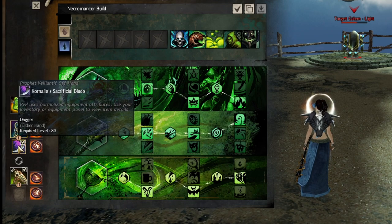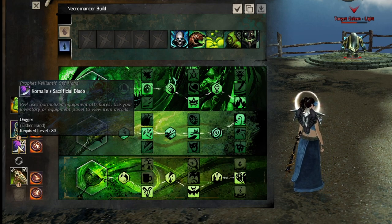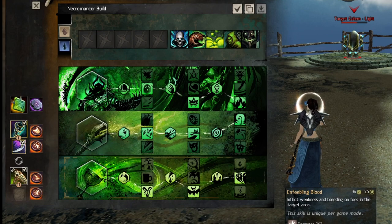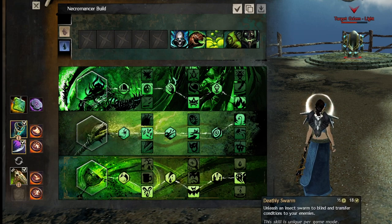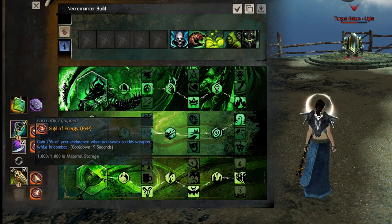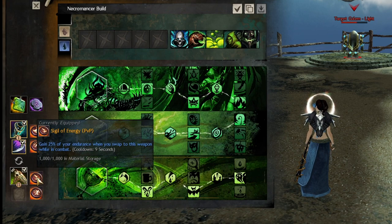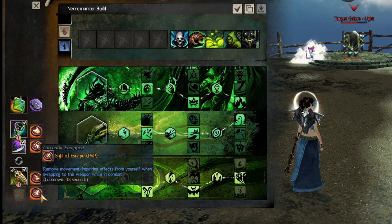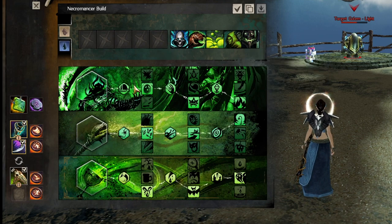The dagger offhand is really nice because warhorn and focus don't have as much down cleave. Dagger offhand gives Enfeebling Blood, which is really good for down cleave, and Deathly Swarm is insane because it transfers three conditions. You'll also take staff, which gives a lot of utility with the Soul Marks trait for unblockable. I take Energy and Escape sigils because immobilize is pretty detrimental to a necromancer.